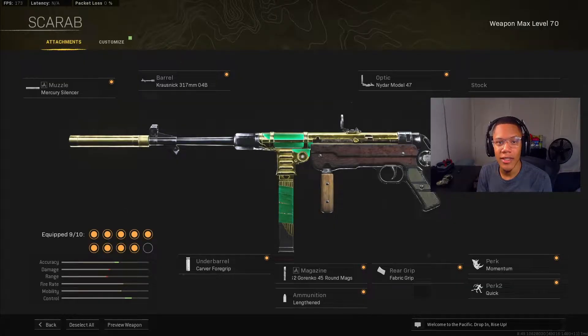For my perk I went with Momentum, and lastly for perk 2 I went with Quick. That's going to be it for the class setup. I had a lot of fun using it — the MP40 is definitely broken. I dropped 35 kills basically solo, so I definitely recommend you guys give this class a try. Thank you guys for watching and for the love and support. Have a good day and I'll catch you on the next one!